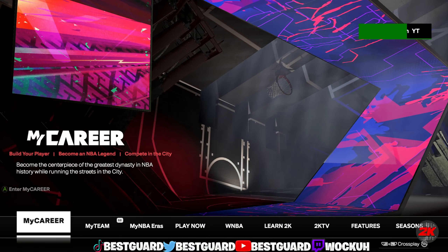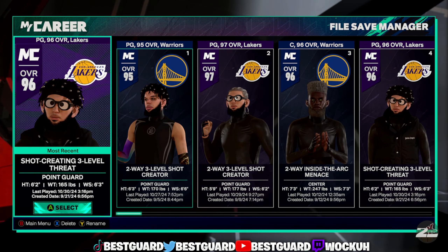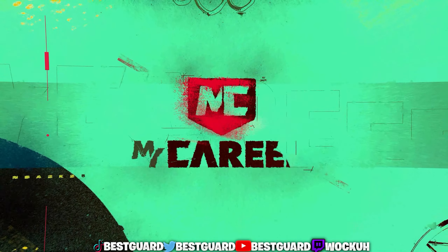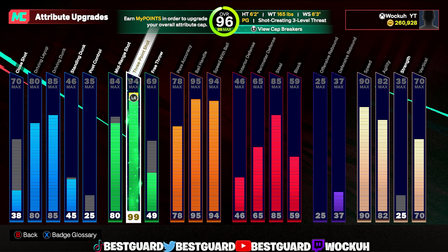I already have this build made, so I'm just going to show you what I have upgraded so far. It's a 96 overall. I'm going to show you what cat breakers I ship — like I told you, I was going to put the 99 cat breakers, but I'm going to show you exactly what all you get.